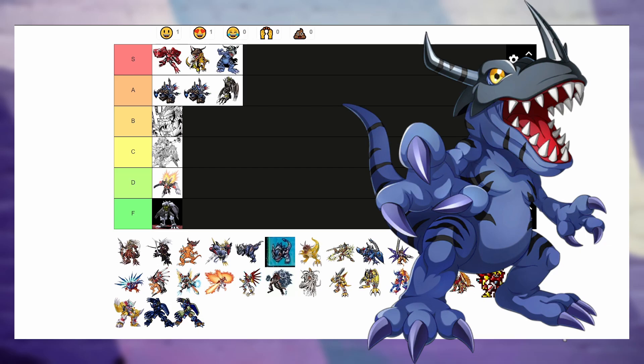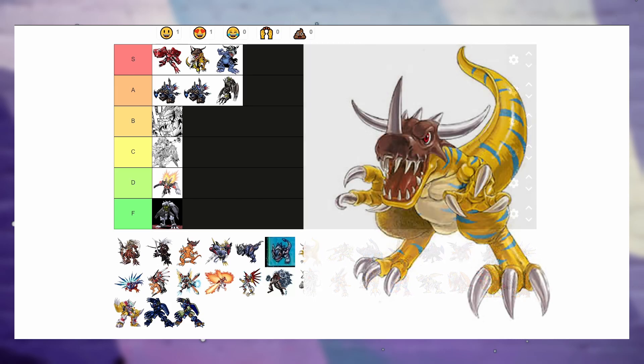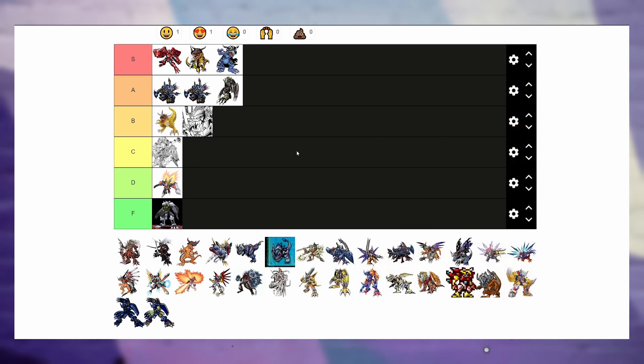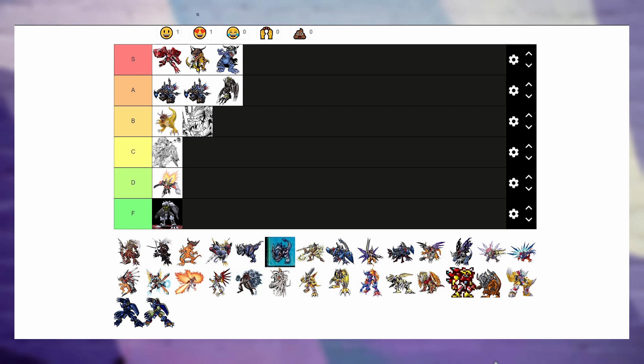Next up, I believe this is Greymon X. I don't know too much about X Digimon — maybe I should do a research video on that. He looks a little goofy to me but I do like the nose spike being its own color and the three spikes on the top of his head. He looks more velociraptor-esque which is pretty sick. I don't think he belongs in S tier — I think he sits right above Death Metal Greymon.